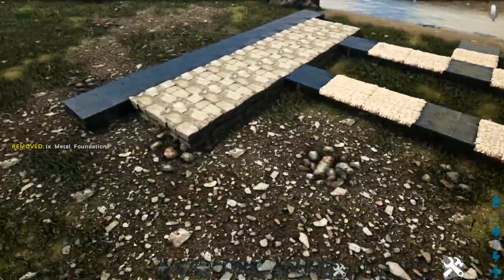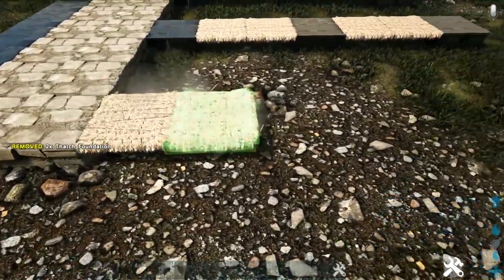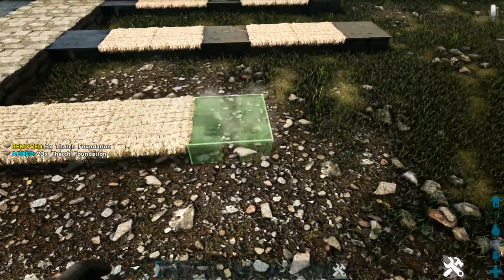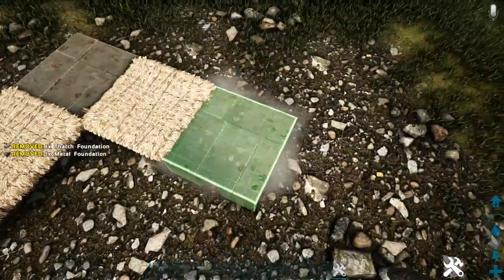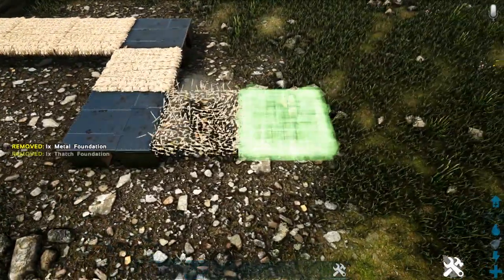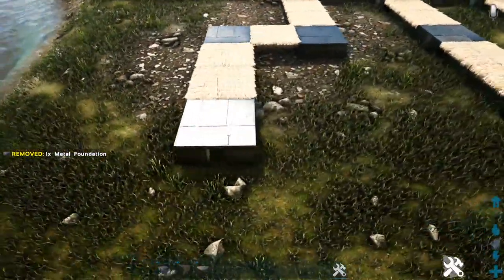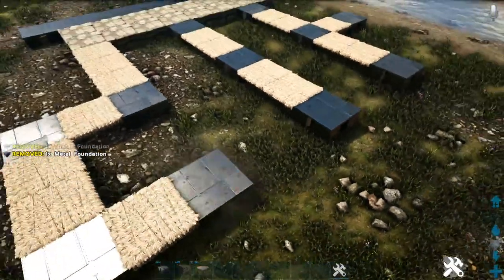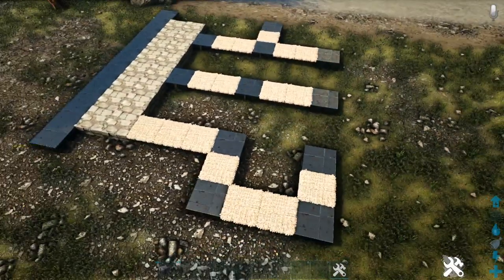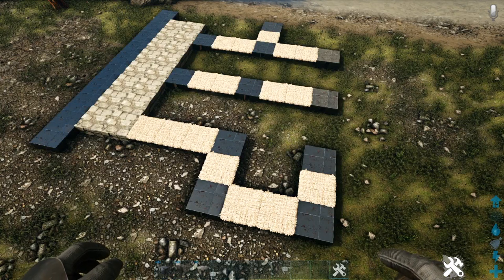Then we'll come to the front where we have the stone and start off by placing three thatch, then a metal. Place one thatch out in front, another metal. Place two thatch to the side, another metal, and then one more thatch and one more metal foundation. Now just go ahead and pick up or destroy all of those thatch foundations, and then switch all of your stone and metal foundations to block.